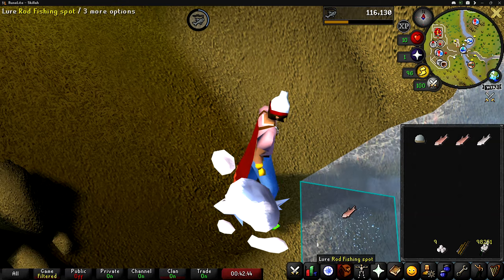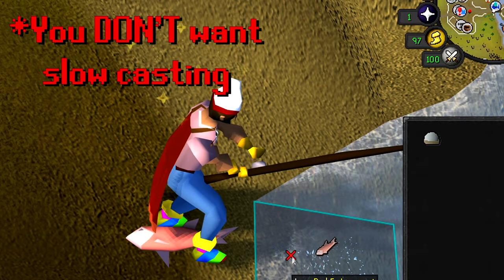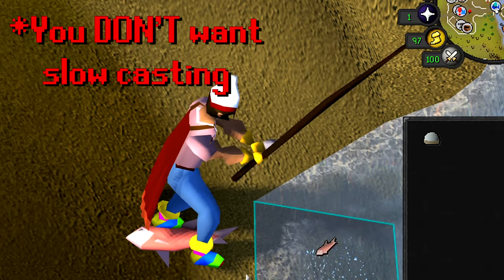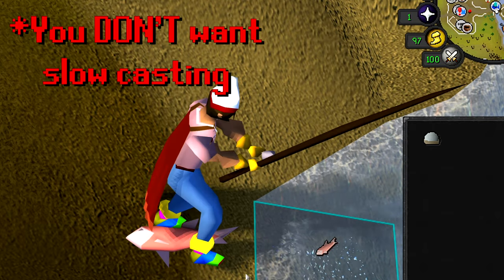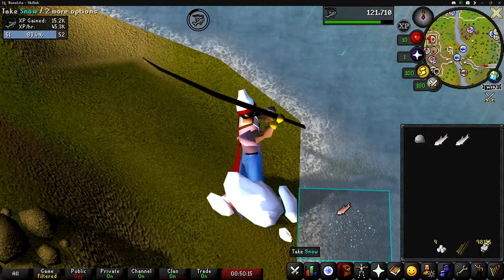Doing this will make your rod sort of slap the water, and if that happens that's exactly what you want. If your timing's a little bit off, your character will sort of slow-cast into the water, which is something you don't want since it's slower than regularly fishing. If you notice you start to slow-cast, it usually is from clicking the fishing spot too quickly without letting your character start the picking-up-snow animation.